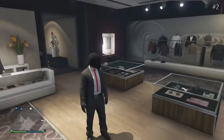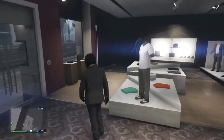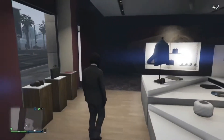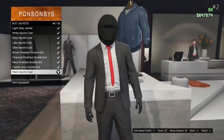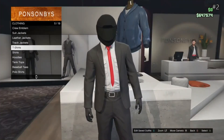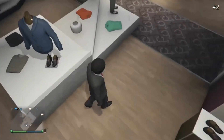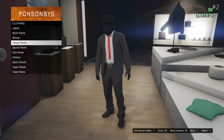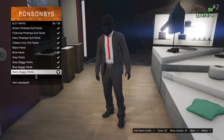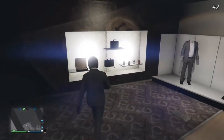This outfit is called the Banker. If you guys want to make this outfit for yourself, head over to Tops. Once you're at Tops, go to Suit Jackets and get the Black Sports Coat. Back out of that, go into Shirts and get the White Tucked. Back out of that and head over to Pants. Go to Suit Pants and get the Black Baggy Pants.